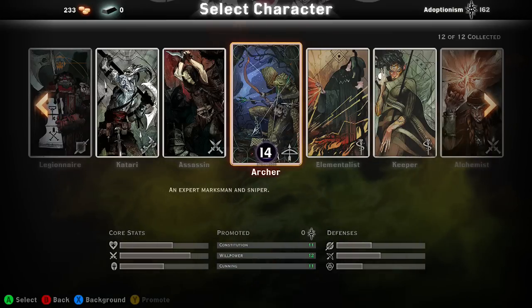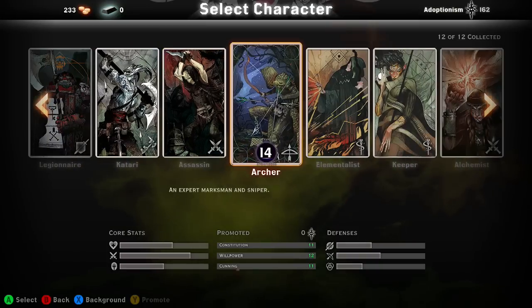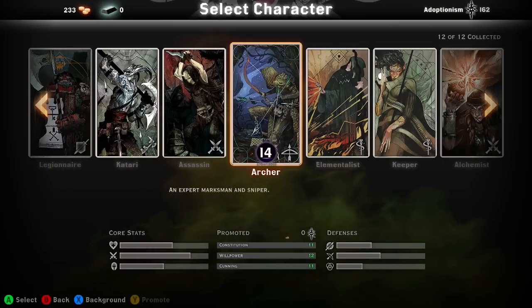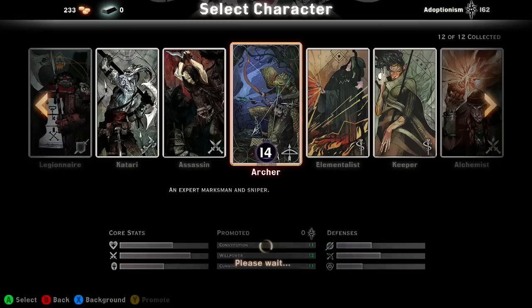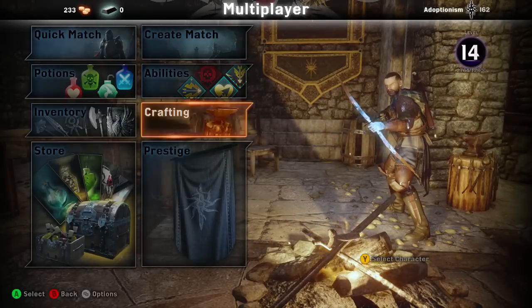What's going on guys, it's your boy Adoptionism here hitting you guys up with video number nine. Starting from the right, this is the other core starter class called the Archer. This one is actually really great for DPS. I know the Hunter can get godly DPS, but after understanding the Archer's abilities, I think the Archer might actually pump out even more, especially towards boss characters. I already have a really good bow and I've promoted my Hunter one so my Cunning is up pretty high.